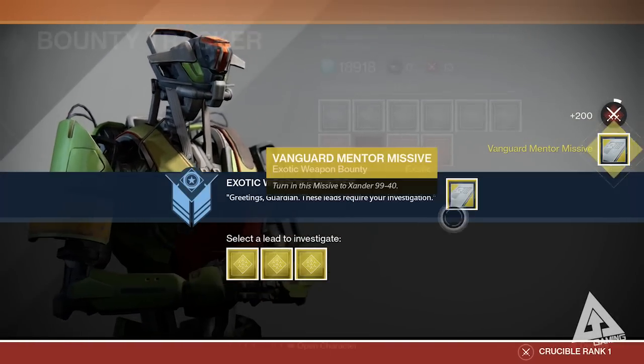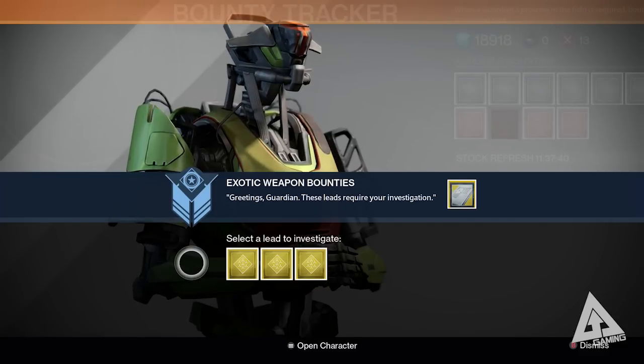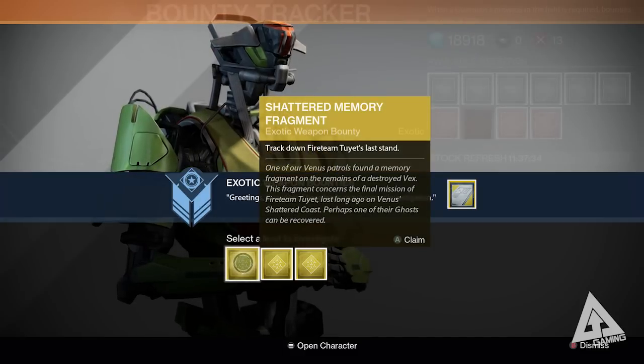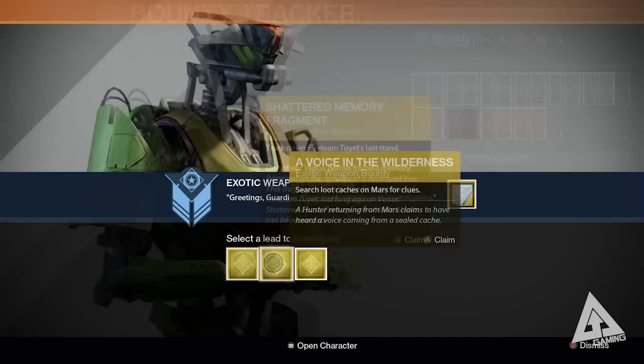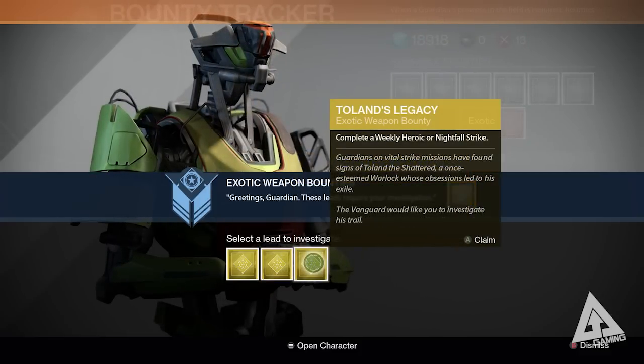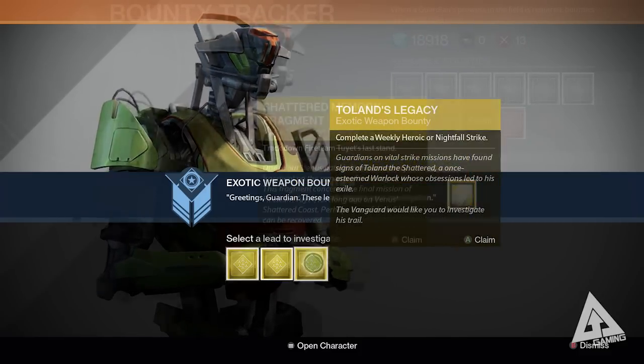When luck is in your favor and the bounty guy offers you exotic bounties, you'll see a screen presenting three choices. You pick whichever one you want, and that determines the weapon you get. They don't tell you the weapon directly — they give the quest a name instead. Jump over to Google, type in the name, and the Destiny wiki will tell you what weapon you'll receive. My three options were: Shattered Memory Fragment for Pocket Infinity (exotic fusion rifle), A Voice in the Wilderness for Super Good Advice (exotic machine gun), and Toland's Legacy for Bad Juju (exotic pulse rifle).